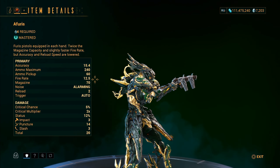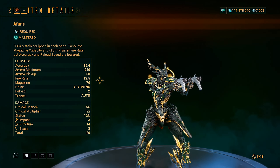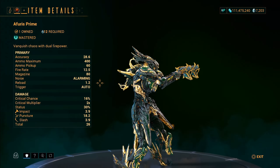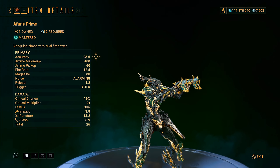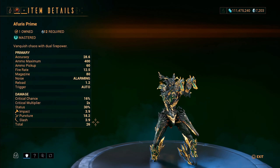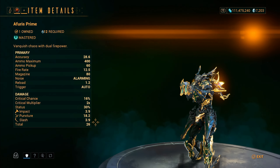Pretty much the same thing on the original Furious, but it only has a 240 ammo maximum. The ammo maximum on the Prime is way higher, and the damage is completely better.